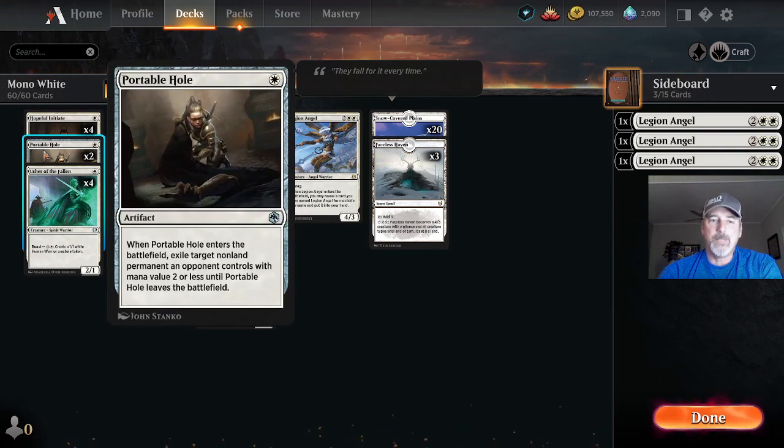Three copies of Portable Hole, where we can exile a target non-land permanent an opponent controls with mana value two or less until it leaves the battlefield.